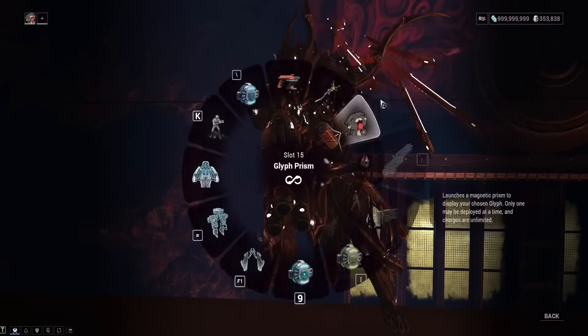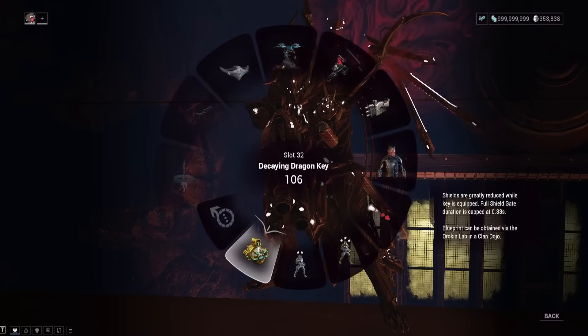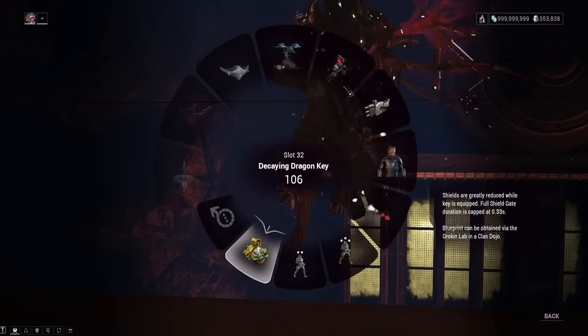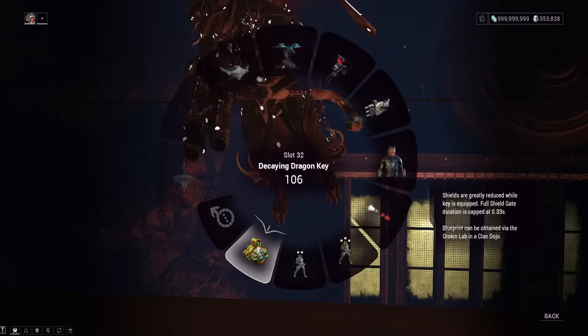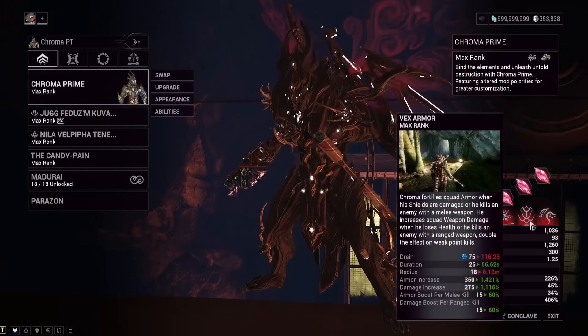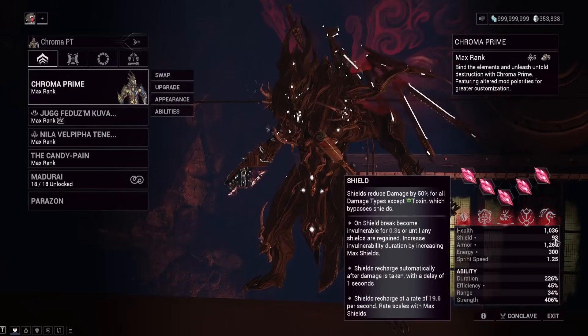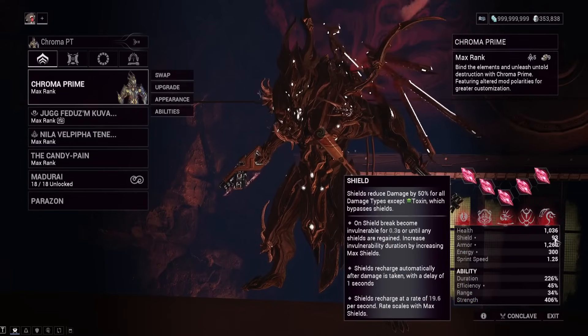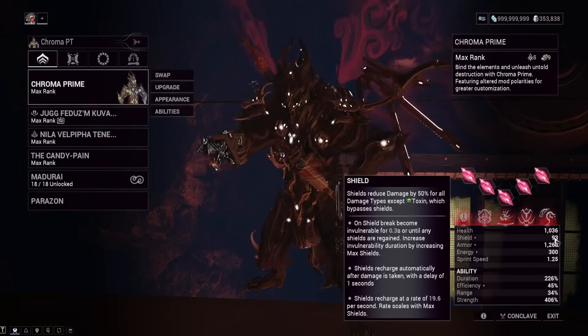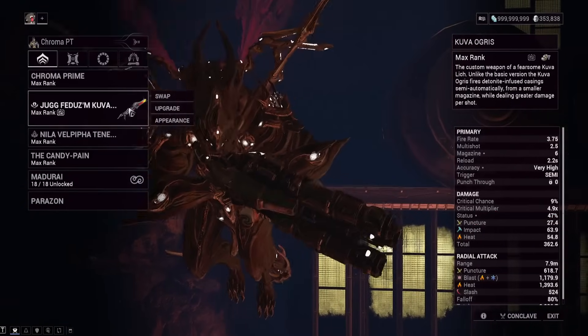We have a special Decaying Dragon Key equipped. When it used to be meta it would improve shield gate, but now it makes shield gate worse all the time. That's actually what we want — it greatly reduces your shields. My shields are reduced so I don't have a meaningful shield gate, but I'm so tanky with my health that I can actually get Chroma's Vex Armor damage buff a lot easier. With just 93 shields and a 0.33-second shield gate, enemies will be damaging my health constantly, triggering that buff.